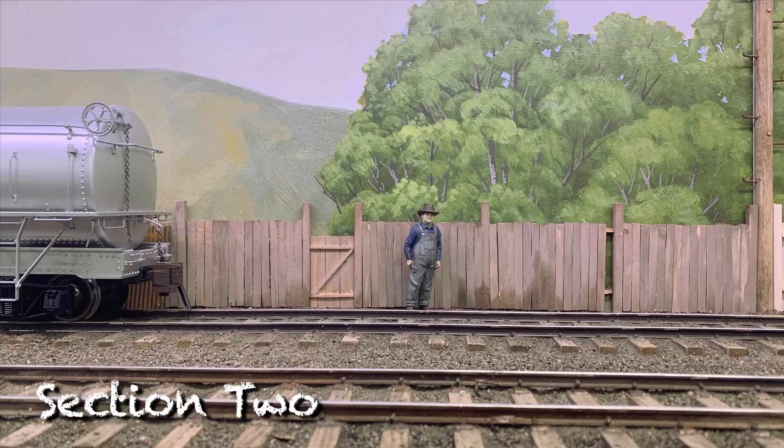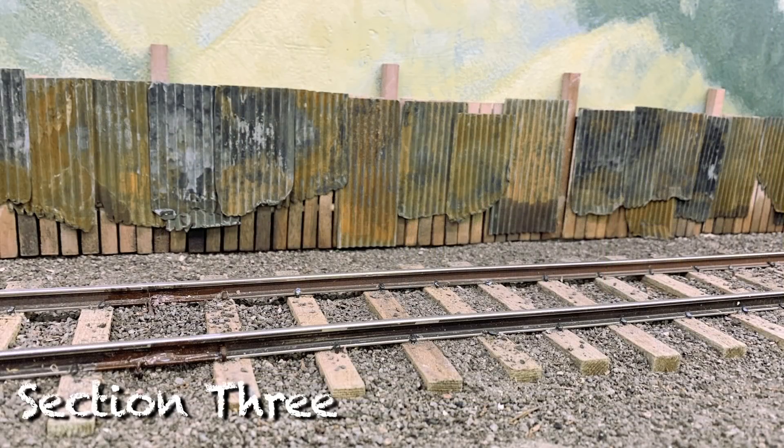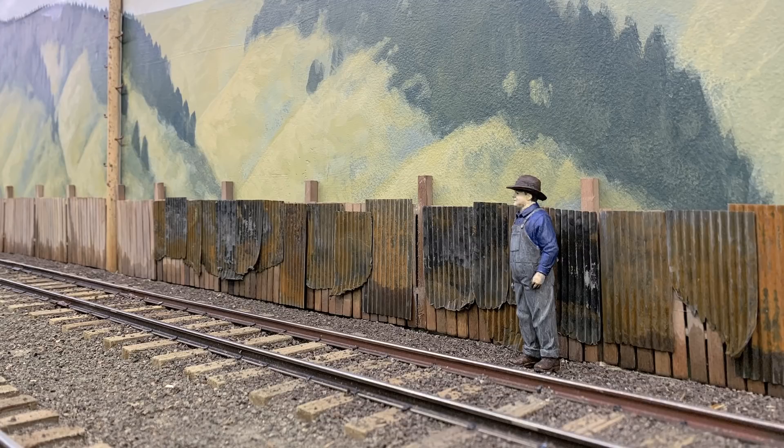Section two is missing some boards, it's got some broken pieces, and it's been patched, but it also has a gate. I wonder where that goes — like no man's land? Or maybe the outhouse? Something for the train crew. The third section has all been patched with corrugated metal. In hindsight, I decided I liked this so much that I took some of the patching and put it in other places on the fence because it doesn't seem to make sense that there would just be patches in one place. So section two has gotten some of these patches since it's also beat up.